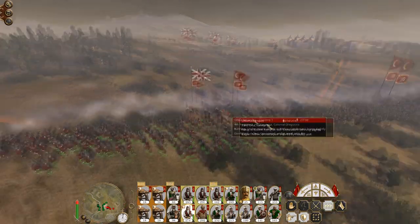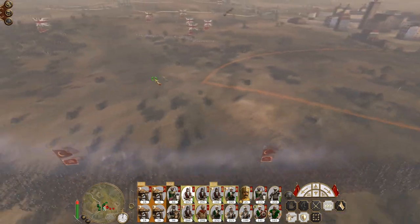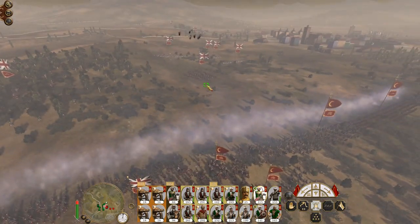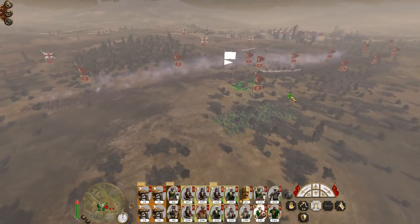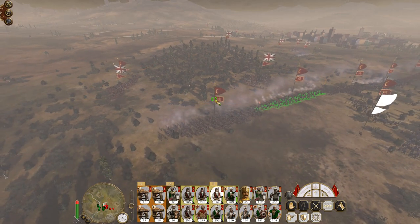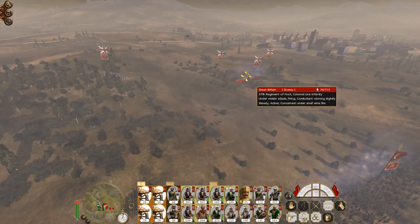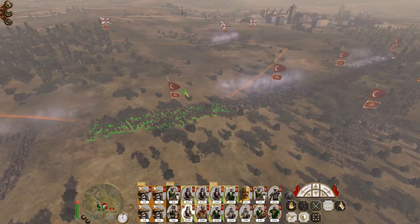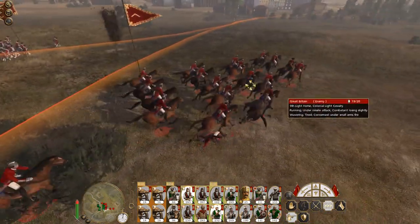Fourth Regiment of Dragoons - you're going to get shot from the saddle. The Fellain have dragged them off with their saddles. You guys both form square - fire roll off. Let's target all of our artillery to face this poor unit. The 9th Light Horse is taking some artillery fire.